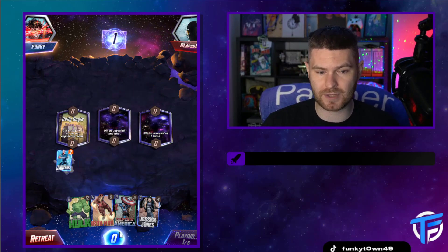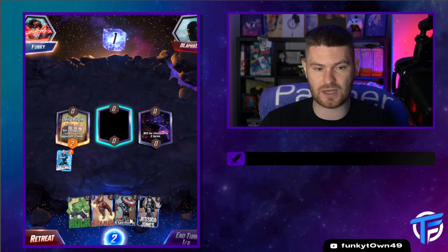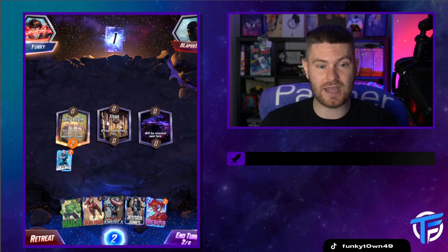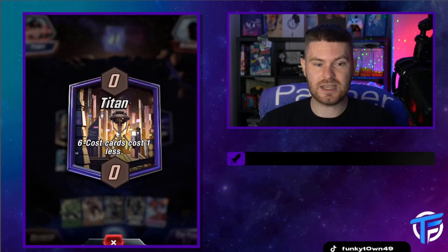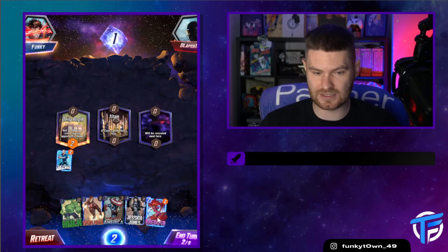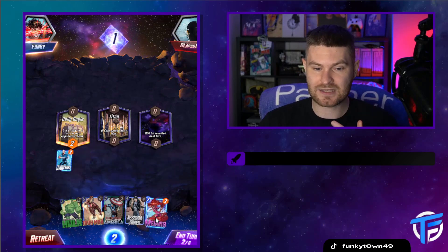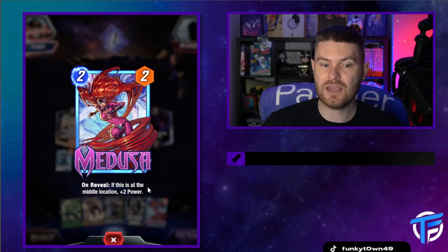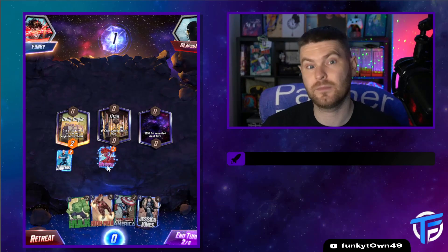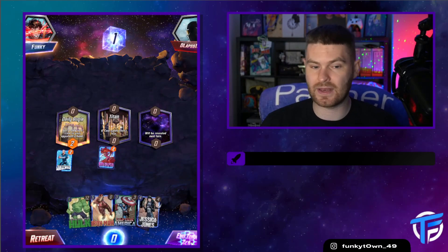I have a bit of a problem here because the next round is two energy and I don't have a card worth two energy right now. But the Titan arena - six cards cost one less. That's absolutely fantastic. That means I can summon my Hulk for one less. Medusa has an ability on her card: if she's in the middle location, she gets plus two power. So she goes into the middle location - simple as that. Then I end my turn.